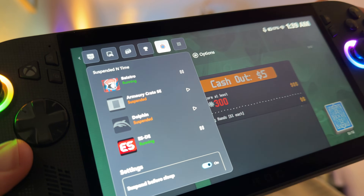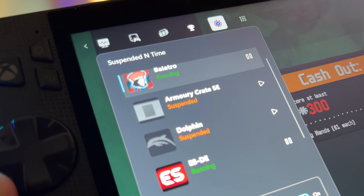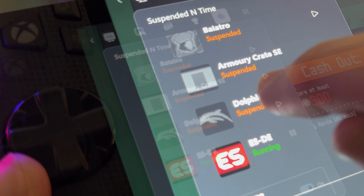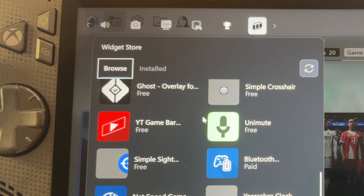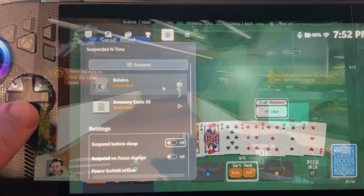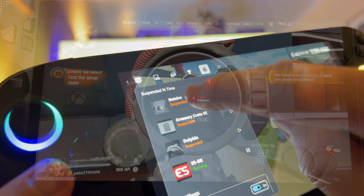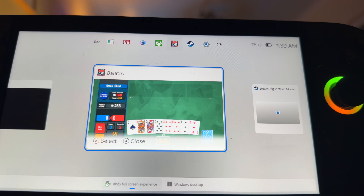Hello everyone, Pete here, and Quick Resume is epic on the Xbox and ROG Ally, where we can quickly suspend one game to free up precious resources, then switch over to resume mid-level into another game within seconds. Let's go through how to get it, the best settings and how to configure it, how it works in practice, and the top three tips. All of this works not just for the Ally, but for all PC gaming handhelds like the Legion Go as well.